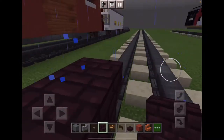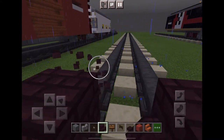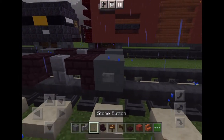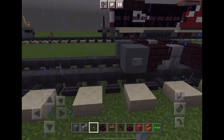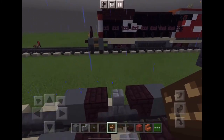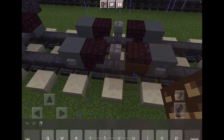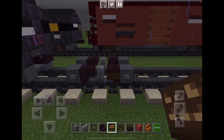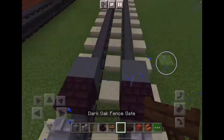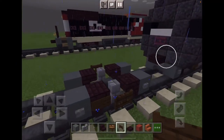Kind of like this, and now just add another cyan terracotta with buttons on it. What you want to do is place signs on the stairs facing towards the middle, like those. Then take a fence gate and pop it right onto here.